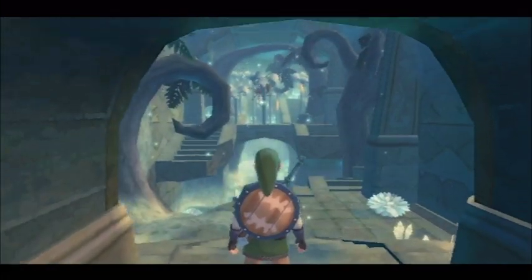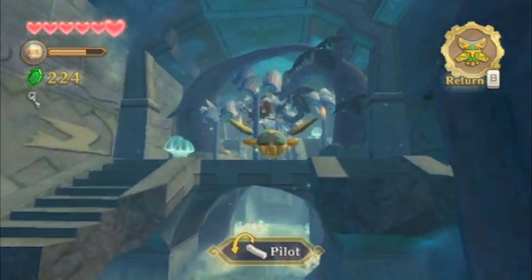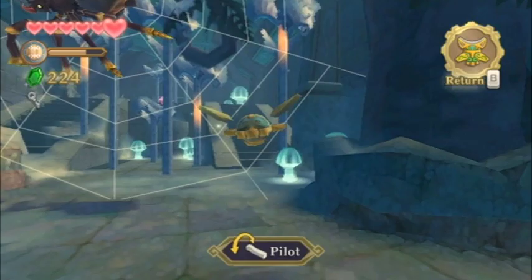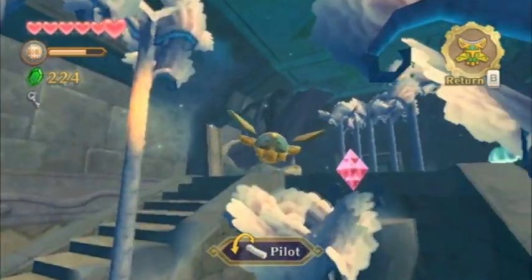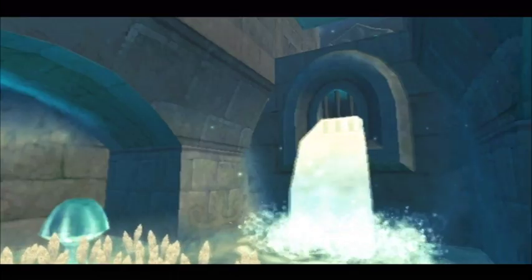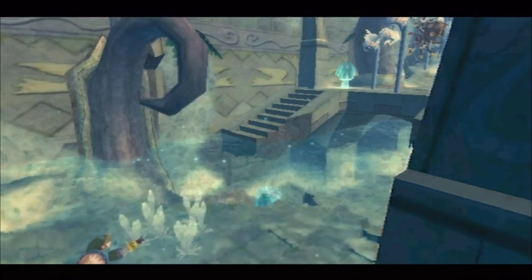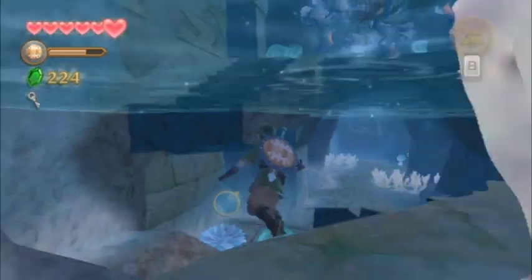Heading back through this room, you can't just go through the bottom since we dropped down, so what you need to do is send out the beetle and all the way in the distance you'll find a diamond switch. Hit it and it will cause water to flow through the area. This was one of the puzzles I already knew before even playing the game because of all the E3 coverage we had at the site.